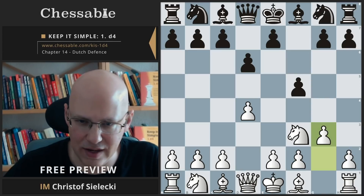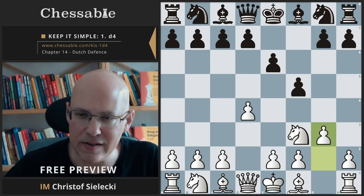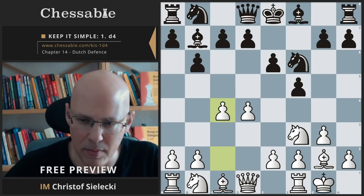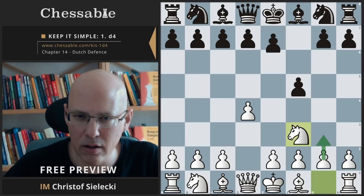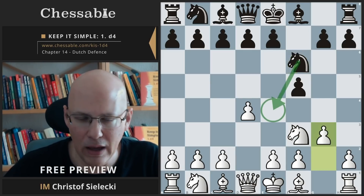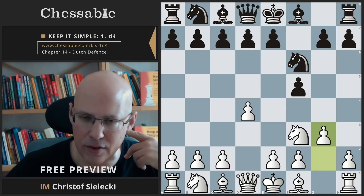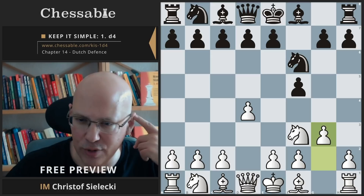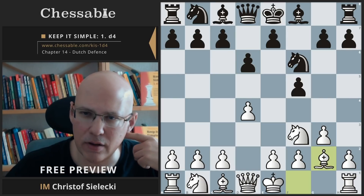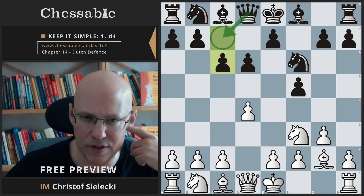This is all very flexible in move order, but we play the same moves every time. You can also play e6 and now decide on a setup — for example, b6. After knight f6, we go g3, and now the big parting of the ways: g6 is the Leningrad, e6 is the Classical or Stonewall most of the time. Black has some really rare lines available — let's have a look at one: d6, bishop g2, and now the very uncommon move c6, an offbeat idea. Black wants to play queen c7 and e5.